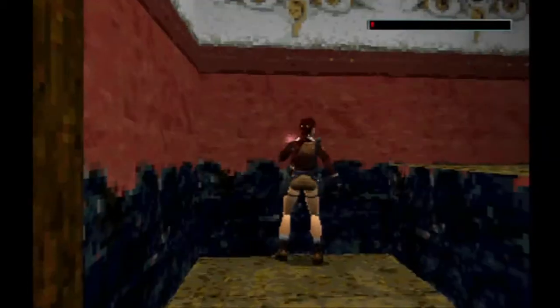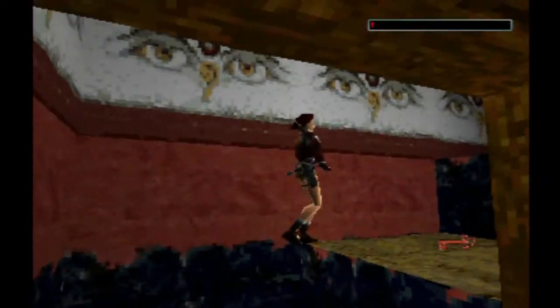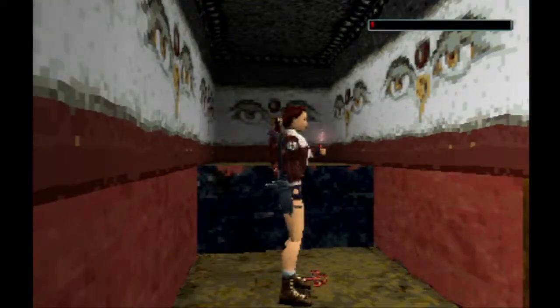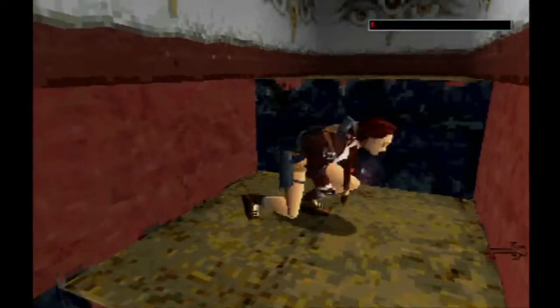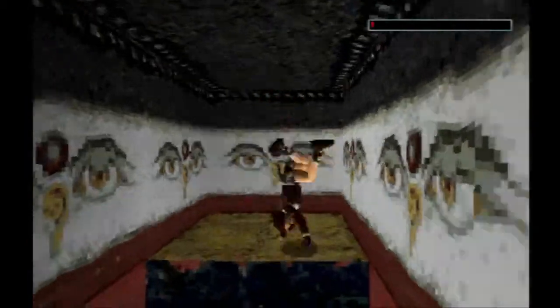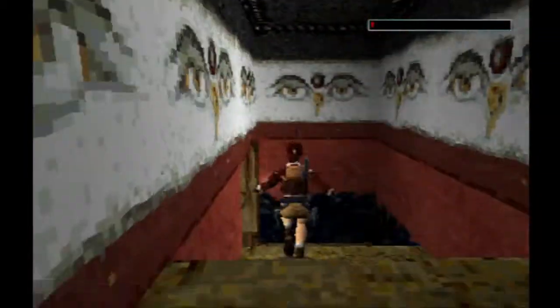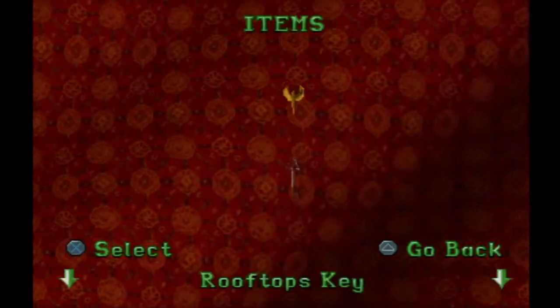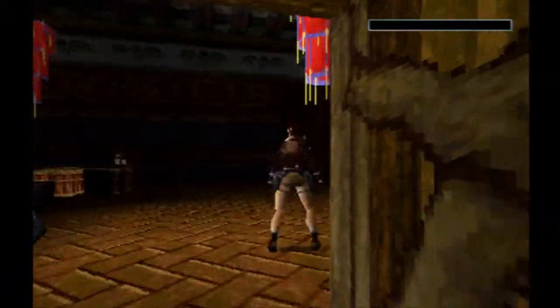It's pretty dark in here. There is a key here — a red key. Now, where does that one go? That's not where we just were. I don't think so. What's this key called? Rooftop's key.